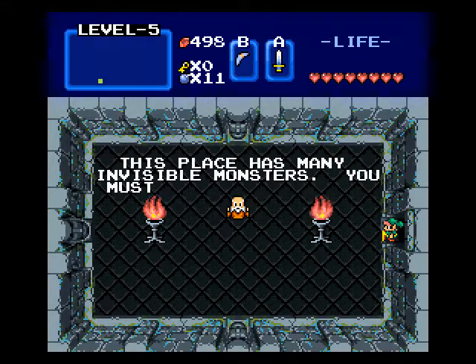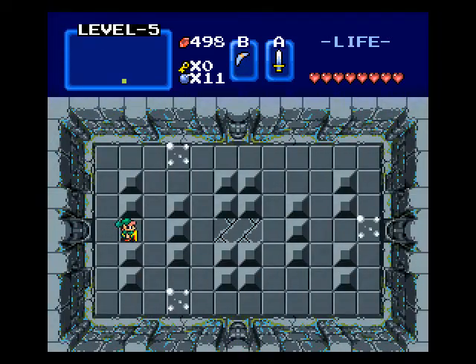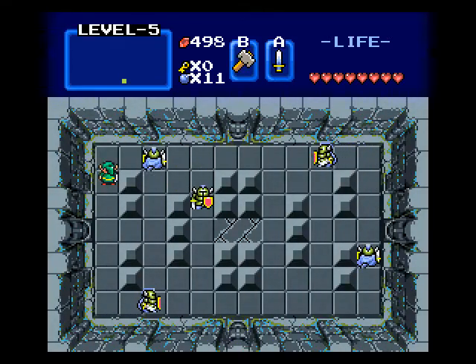The jury's still out on that one. This place has many invisible monsters — you must have the pendant. Yeah, we got it in the last part, so we're good. Alright, gotta walk through this wall first. Dark Nuts, but don't worry — we have a hammer.